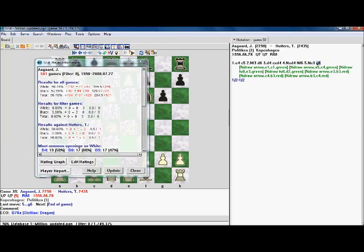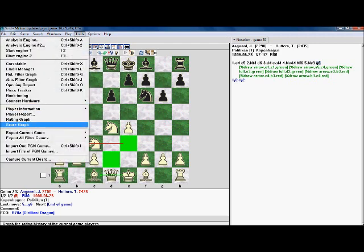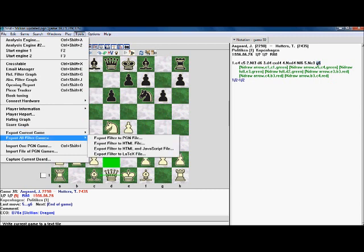We can look up player information for Jacob Aagaard and get a report on him. Really nice. Rating graph, score graph, export current games — you can even save it into a sharp HTML file, which is a webpage. This is good if you maintain a website. You can also export a particular game as PGN, or export all filter games. For example, the current filter could be the Dragon variation, and if you wanted, you can export this to a PGN file. You can also import files and capture the current board.